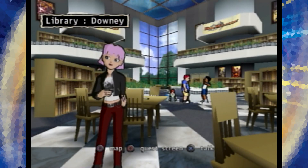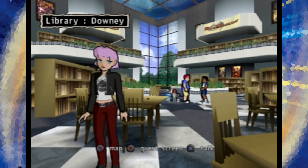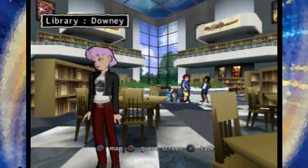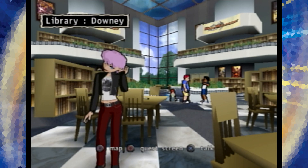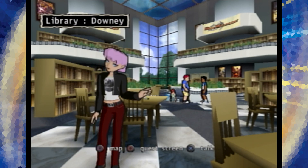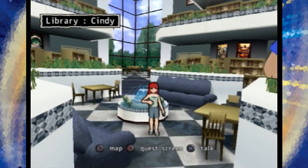Hey there, LTZ here. Welcome back to more Let's Play Duel Masters. In the last episode, we got started in the water campaign, and fighting light kind of stinks when you're water, which really stinks when the only two things you've fought so far are light. But in this episode, we're here in the library to fight Cindy, or something.